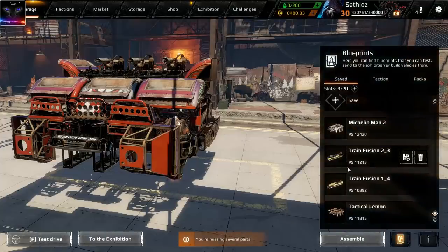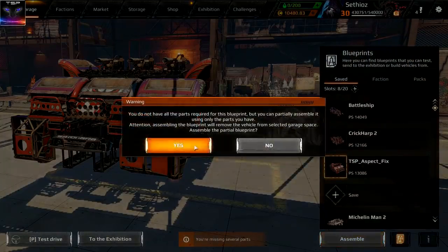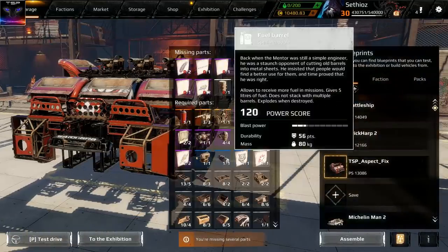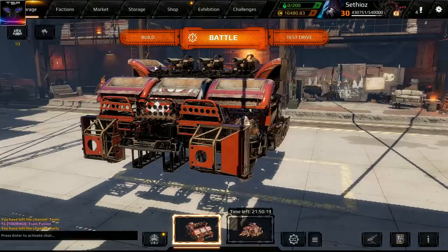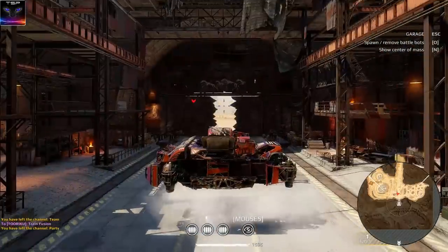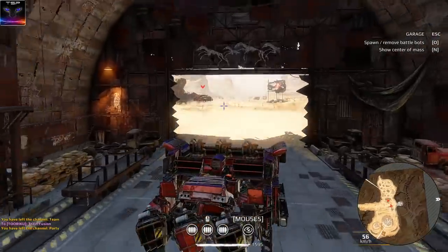Gonna get this build going. Let's go to the blueprints — where is this one? What was I missing? Fuel barrel and just stickers. Okay, fuel barrel — we are definitely taking this off. I'm not gonna even test drive it... actually I will. Let me test drive this and see how it works.